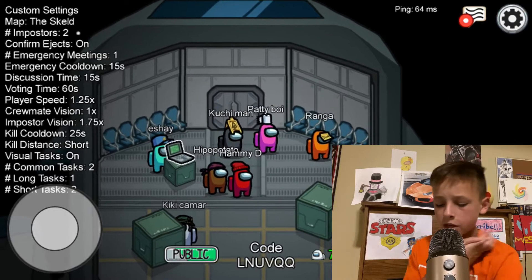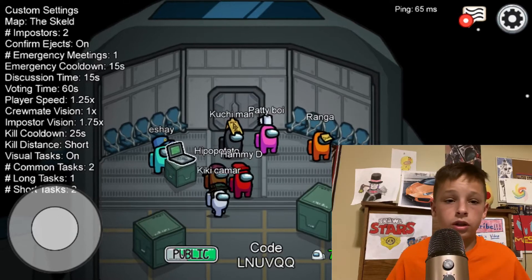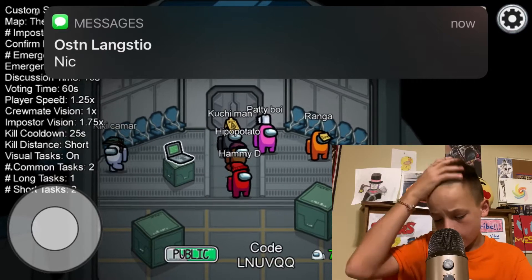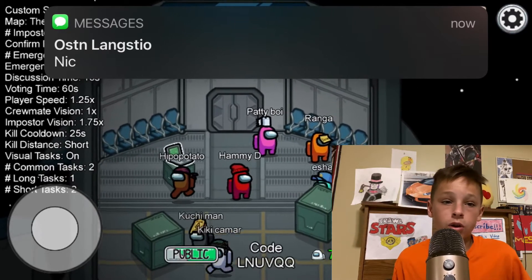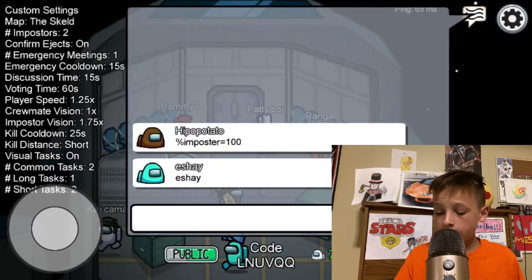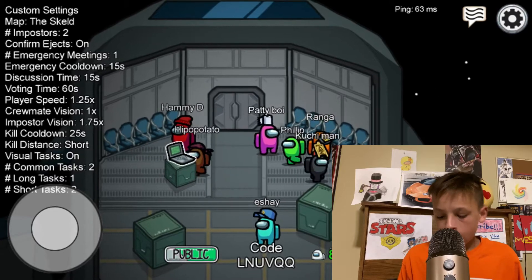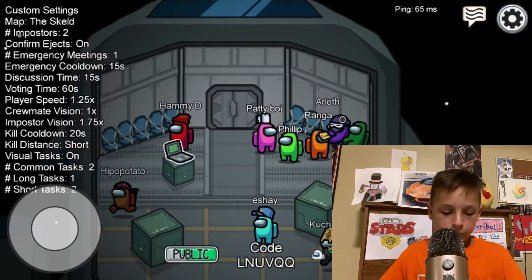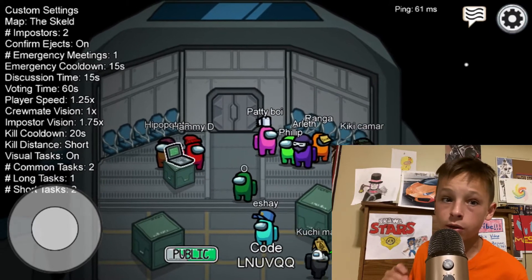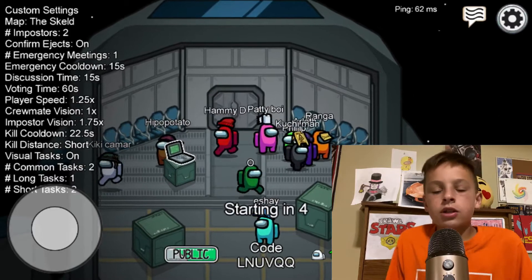If it says imposter, you're going to try to kill people — you have a kill button. You also have a sabotage button. You can make it so if they don't go to the task in time they will die and you will win. You have to kill the crewmates to whittle them down. Once killed, they can't say anything in chat. But if you kill someone in front of another person, they can click the report button and then you're dead.